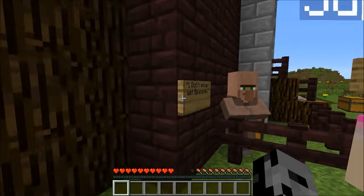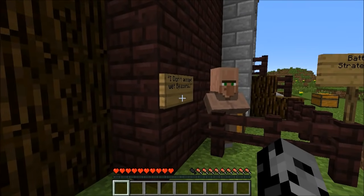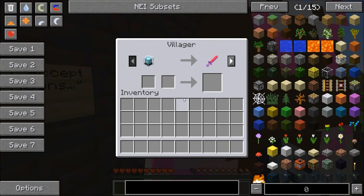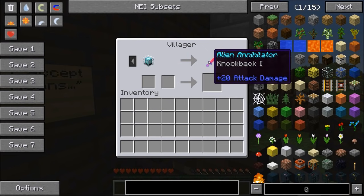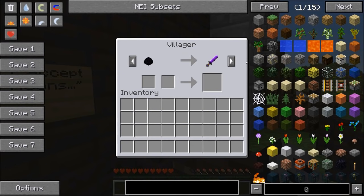He does not accept wet beacons. Basically, people have requested we use beacons, and now that we're in 1.7.10 they come out of wells — we can't use wet beacon wells. So for a beacon we get the Alien Annihilator: knockback 120 attack damage. For another star we get the Never Ending Death Sword: 15 attack damage.